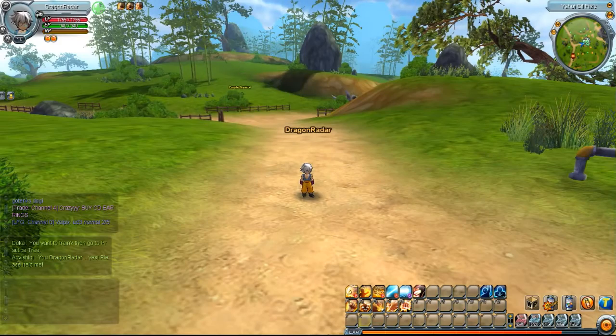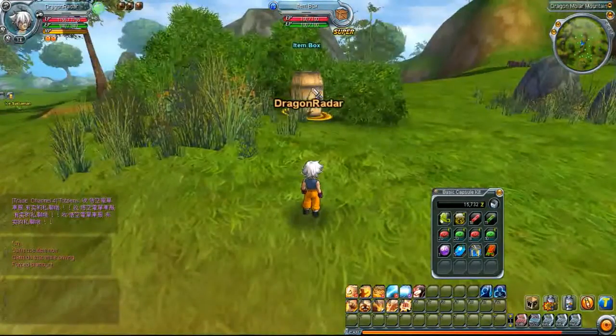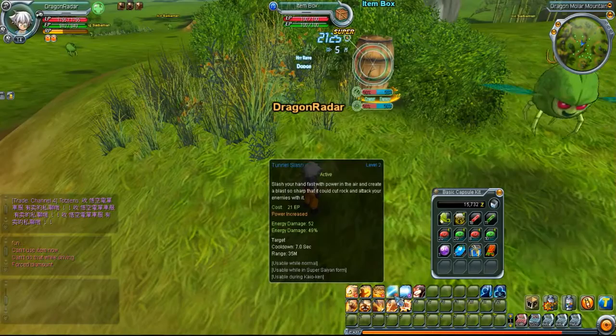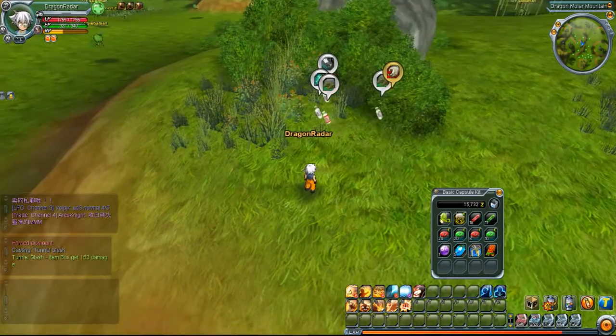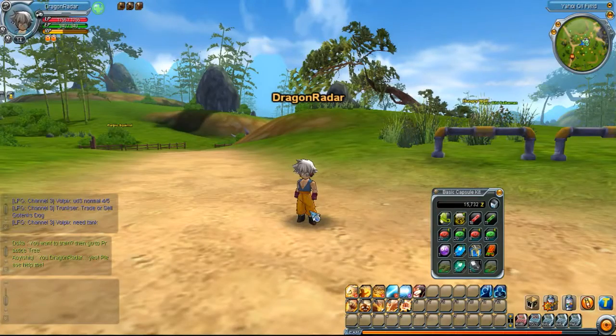There are also item boxes in the game. It works the same as attacking — you just use an ability to break it open, then right-click all the items to pick them up. That's the basic tutorial on how to play Dragon Ball Online Global.